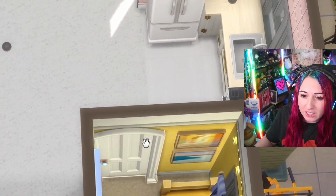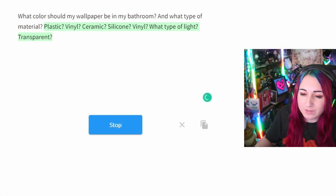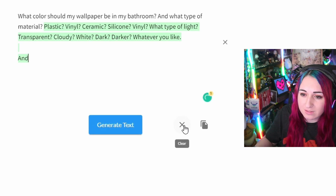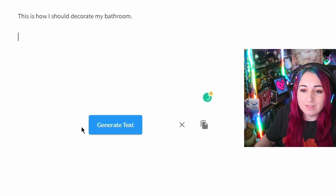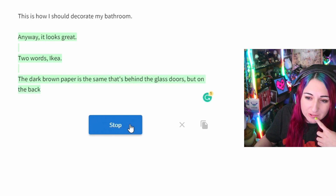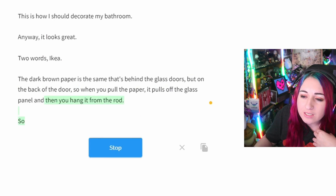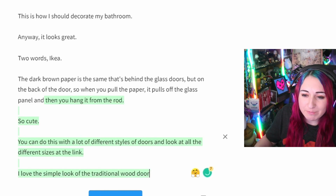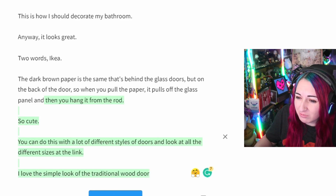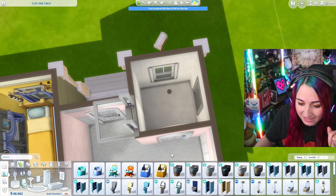Now for the bathroom. I ask the AI what wallpaper to use and it goes completely off the rails — talking about plastic vinyl, IKEA dark brown paper behind glass doors, pulling paper up glass. None of that makes sense. I try again and get something about IKEA, simple, clean, brown with lots of glass. It's weird but I can work with something from it — brown and glass for the bathroom.